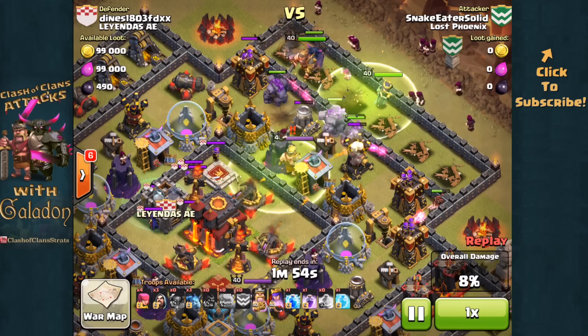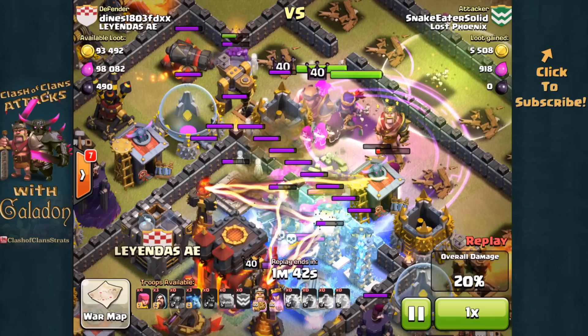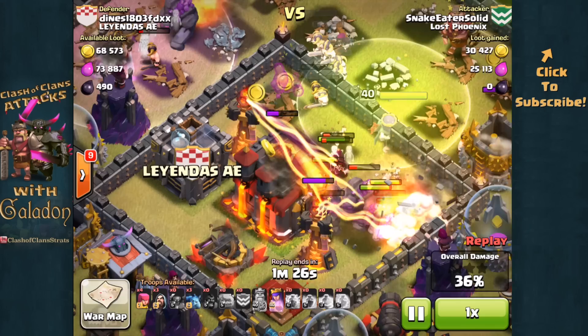Watch the Hog Riders on the right side of your screen — they go to work and take out that archer tower and the second archer tower right next to it, and that is critical. That is going to help clear those defensive structures to make sure all of the units work together. They are in through that second jump spell, slowed down just a bit by the skeleton traps and the defending heroes, but that rage spell is going to help them get through the last of those units before they turn to the town hall. The queen is still working, and finally those units are on the town hall — damage happening quickly.